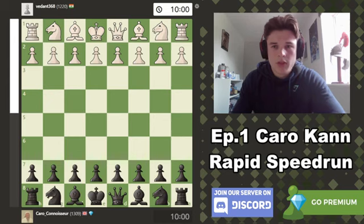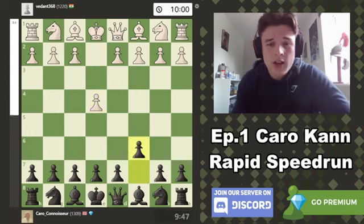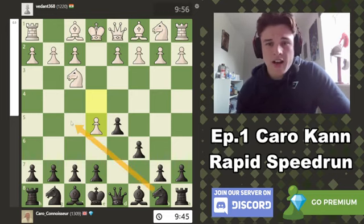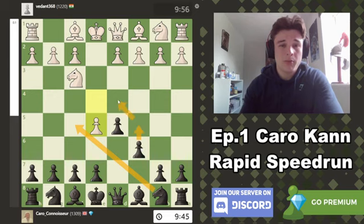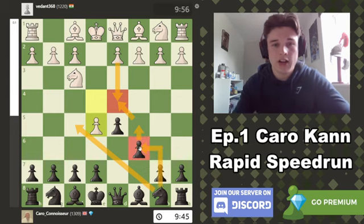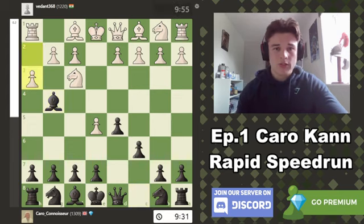Alright, game review gives my opponent 79.3% accuracy and myself 88.0%, so we did both make mistakes, but it was a very interesting game. Like I said, this is a kind of strange setup. But I think we played it well. Bishop F5 is totally playable here — C5 is also playable, just preemptively stopping D4 and freeing up the C6 square for the knight, which I did consider. But I thought Bishop G4 was nice because we just immediately put some pressure on.